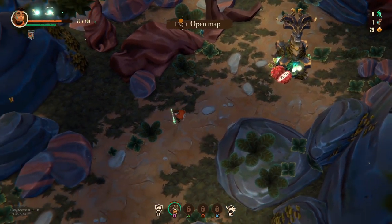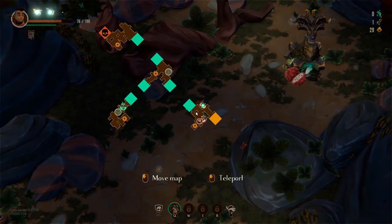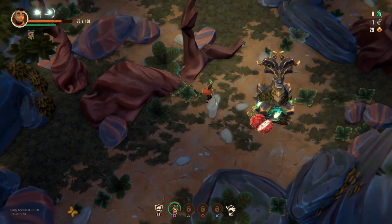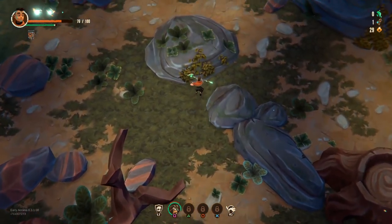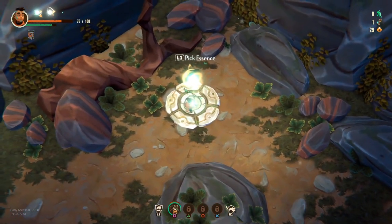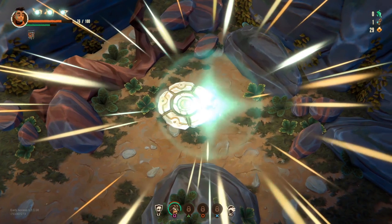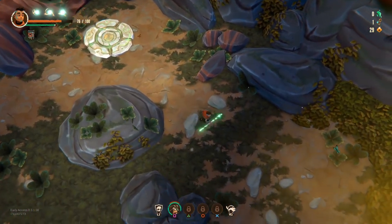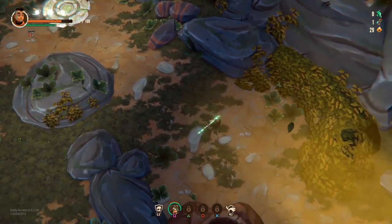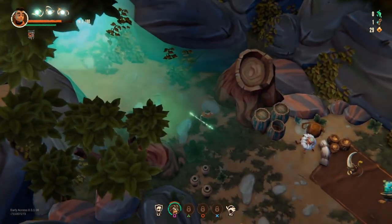We've got an essence, a boon to collect, and then we've got a shop to the right. Movement speed or stamina? I'll go for stamina. Movement speed — everything's good against the boss. You need to have a very strong case when you come up against the boss, because the bosses are really hard in this.